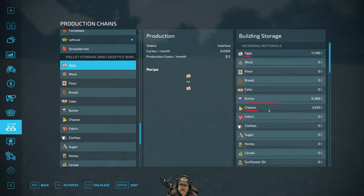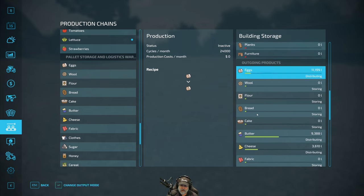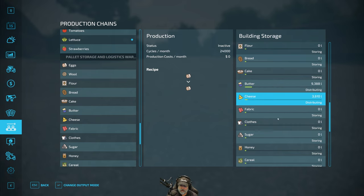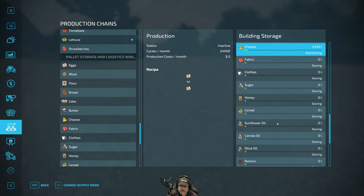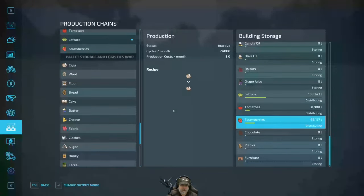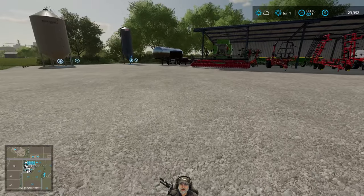As far as eggs go, we still have 12,000 liters. We have 9,388 liters of butter, 3,610 of cheese. Lettuce is up to 138,000 and change. Tomatoes at 31,000 and change, and strawberry at 63,000 and change. Very good.